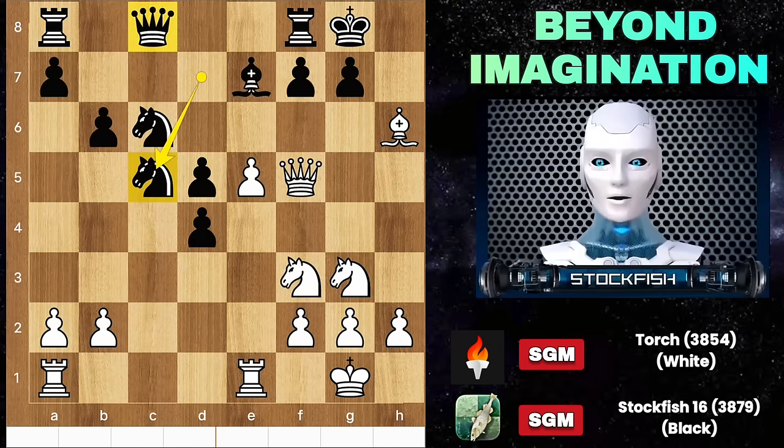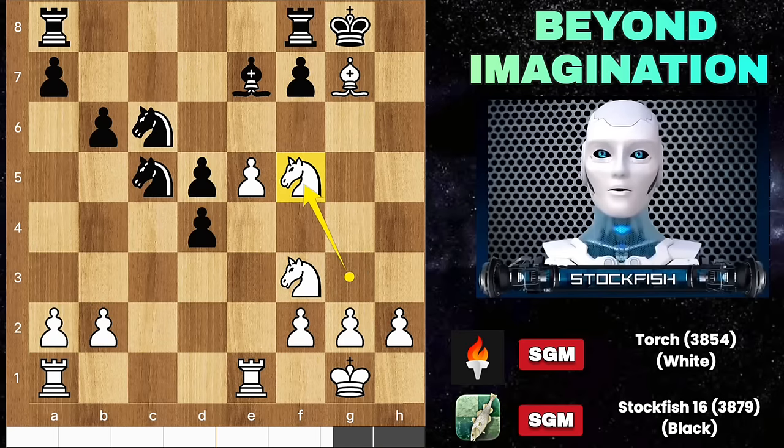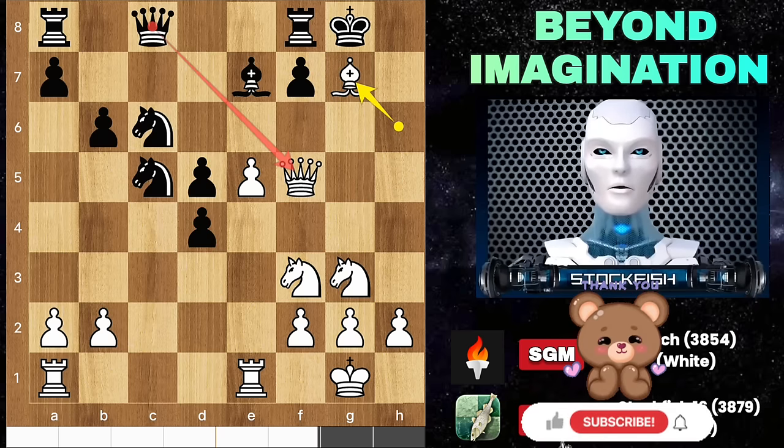Back to the position, we have knight c5 to offer a queen trade. Takes, and if you dare to take the queen, knight takes f5 will protect it. A few moves later, white will play bishop f6. Having passed pawns, white can destroy you — you have doubled pawns in the d-file. Back to the game.